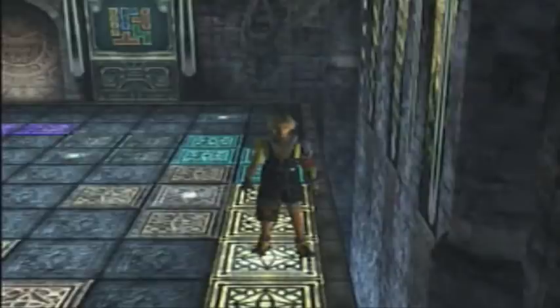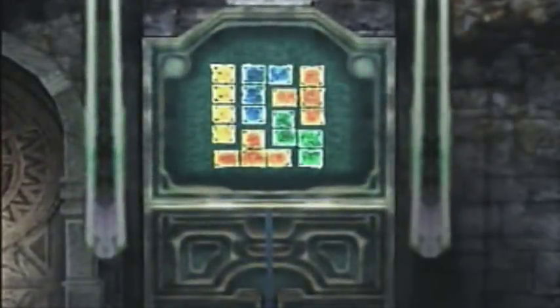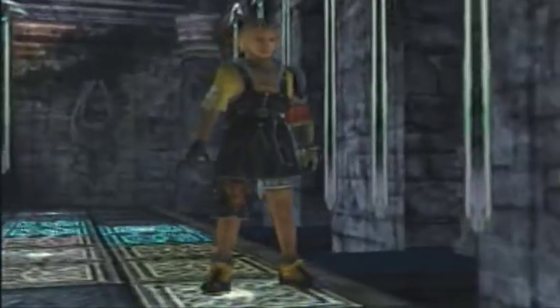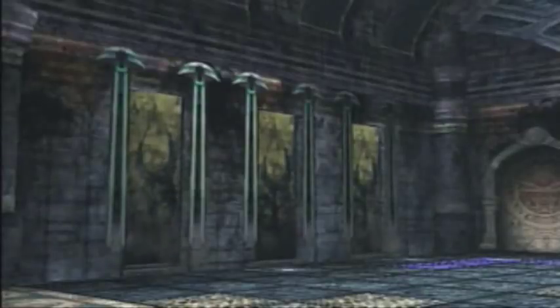That's pretty much all there is to the puzzle. It's really stupid, actually. It just shows you a bunch of dots to step on and you step on them. You could practically train a four-year-old to do this. In fact, a four-year-old would probably be better at it, because they're more acutely aware and able to remember things.